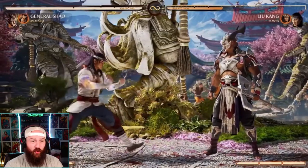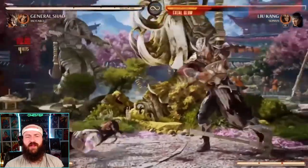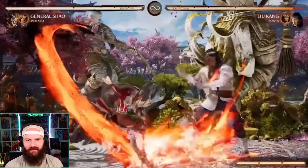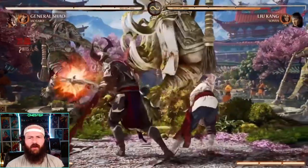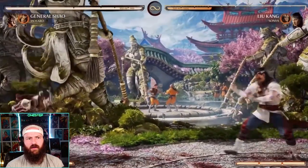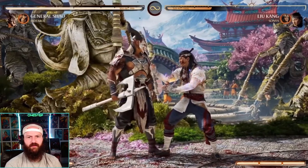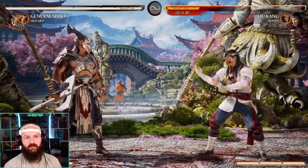Different strings after the axe is out, and you get it back before the command grab. All of his axe moves get replaced with different normal attacks when the axe is gone — some are faster, some have different reactions — even his throw changes. With the axe you get a full-screen low projectile into a pop-up combo. He also has a buff that makes his axe-powered moves do more damage, and you can ex it for more time. He's already going to do a ton of damage, and this just ups it. His armored launcher is his knee — quick, reminiscent of the MK3 up-shoulder.